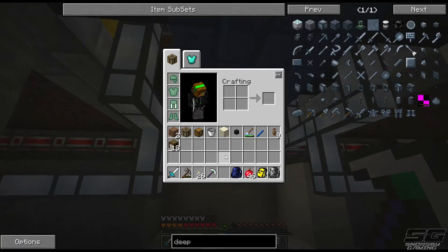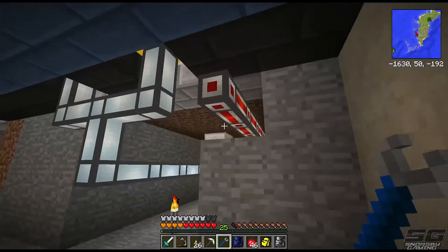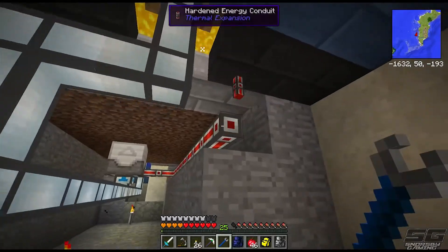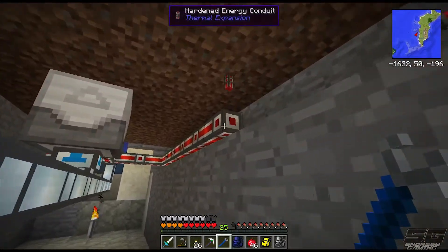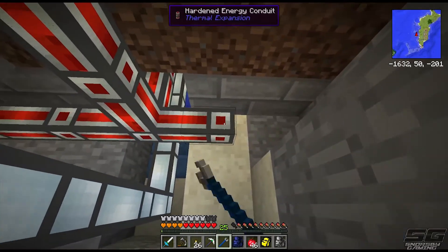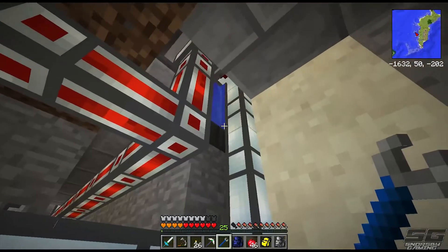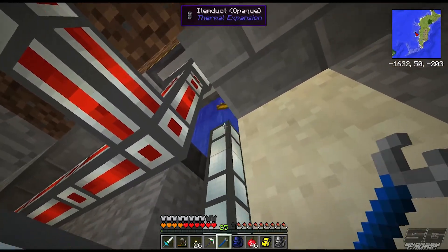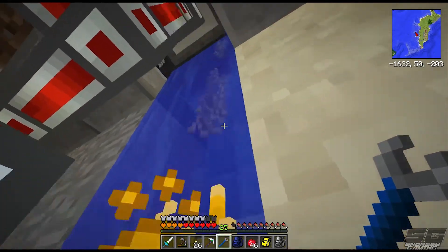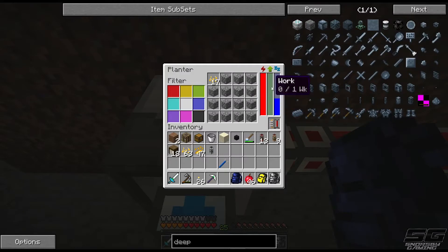Let's go disable our power all over to this left-hand side here by getting rid of some of these. I'm probably going to need to clear out a whole heap more space down here for this. We're also going to have to make some Tesseracts to send our power from our main base over here, because all that's running this area at the moment is the windmill that I found in the dungeon.